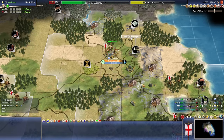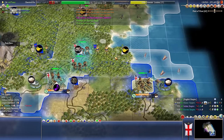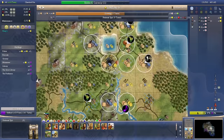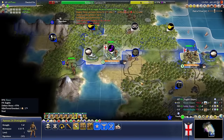Parthenon is done. Our capital is going to be our great person birthrate place, so we'll build the National Epic there — this is a national wonder. We want the National Epic here. I don't think we have to rush it, so I can probably throw in a couple of extra scientists. We'll get great people a little bit faster, but overall a little bit more passive science, which is going to be important.